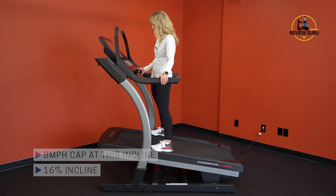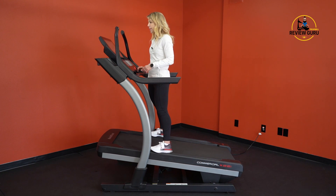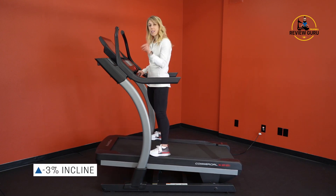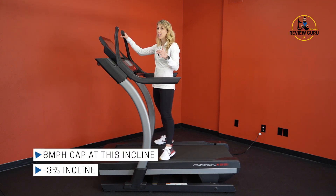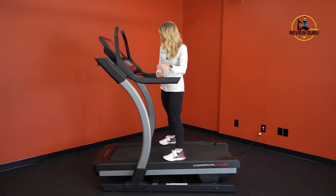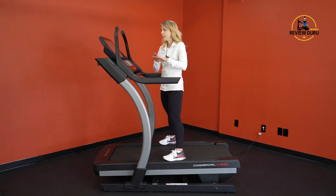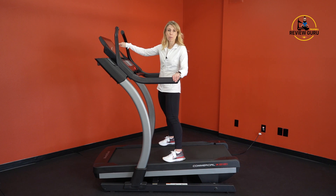If I try to increase it, it won't let me go any faster. If I drop it down to a decline, same thing — at level negative three I have a limit of eight miles an hour. I'll let you see the belt; this is your level negative three and your speed is capped at eight miles an hour. If I drop it to negative six, it automatically caps your speed at six miles an hour.